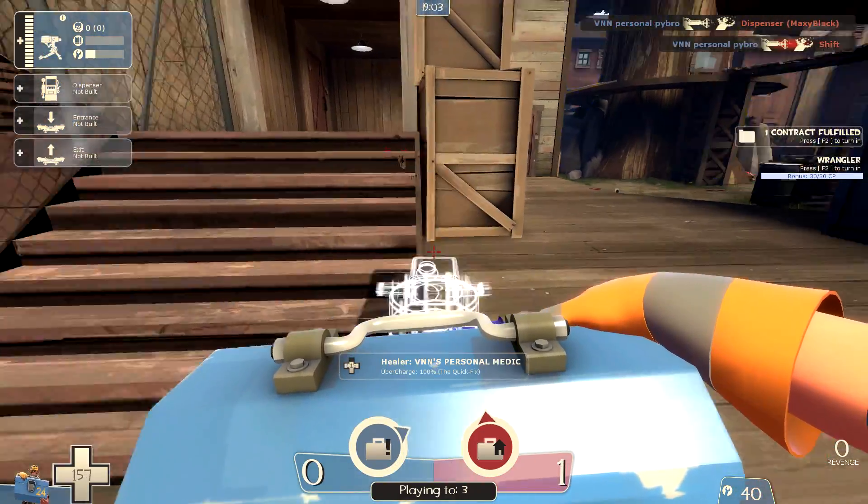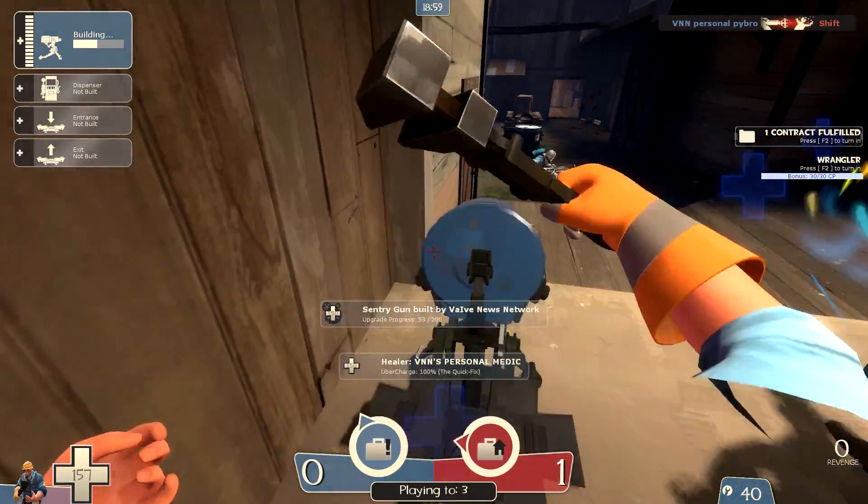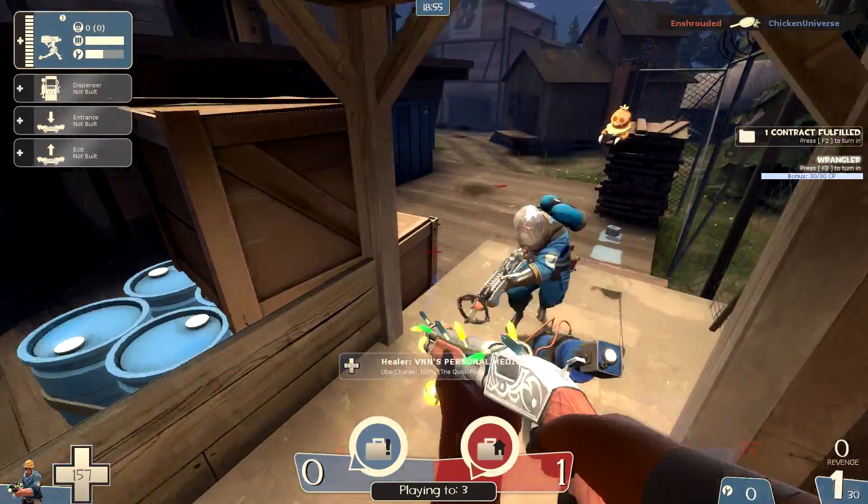There is now a craftable Strange Transfer Tool also added, which allows you to transfer the Strange Kills number from one weapon to another, and these are craftable using two Strange Parts in the crafting menu.